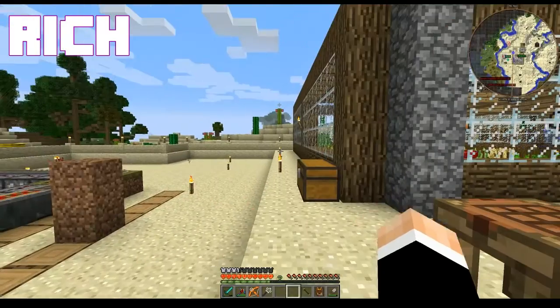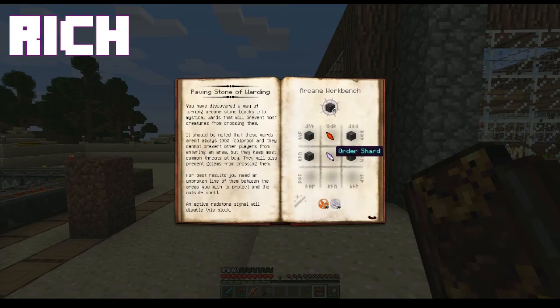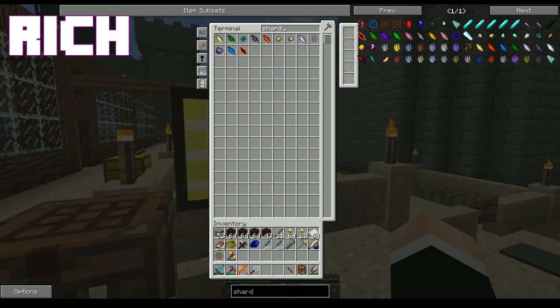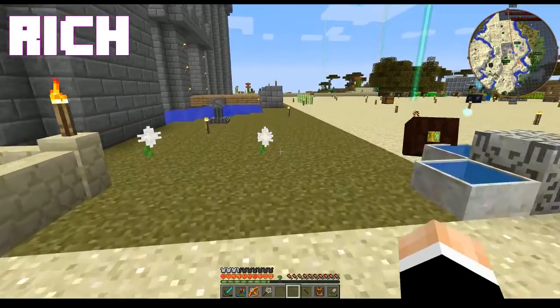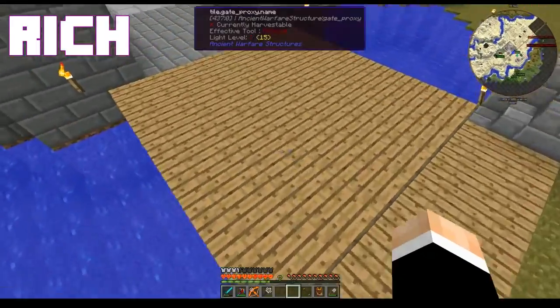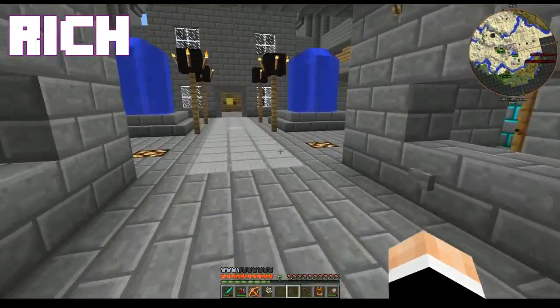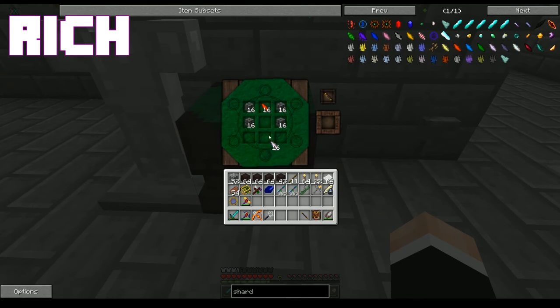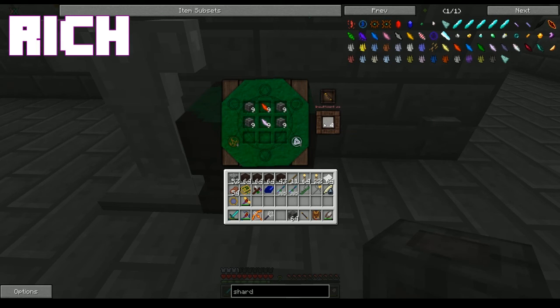What shards do I need? Let's try thermic — I think it's endothermic. I have ender for it. I'm sure you can figure out how to make one of those. I just wasn't sure if I had one, or if I had any blaze powder. That's the other thing we might do while we're in there — find blazes. Oh, we found some blazes.